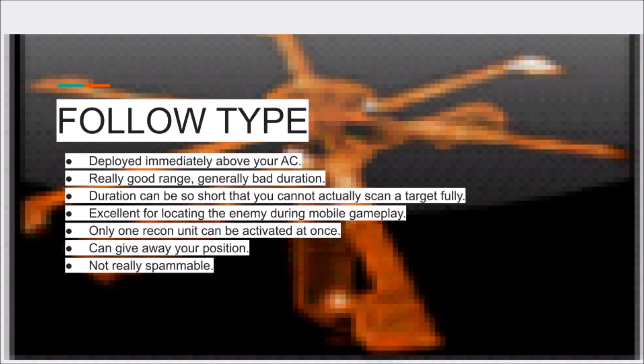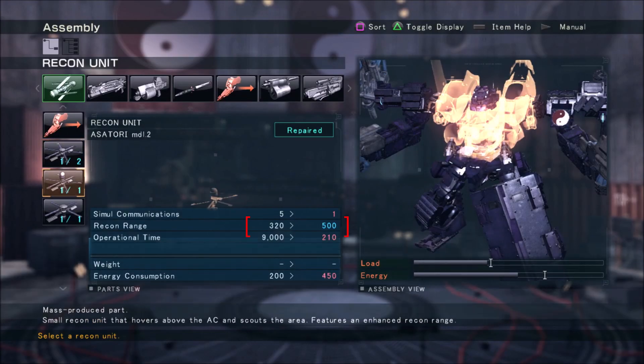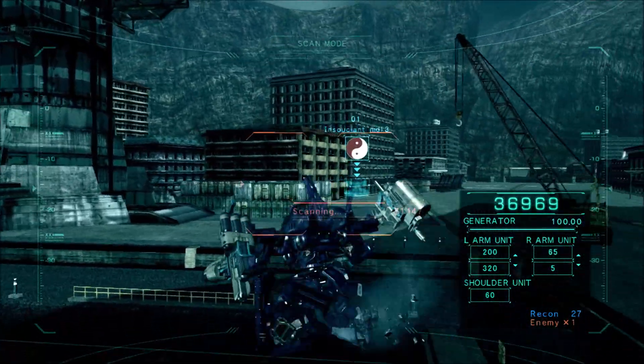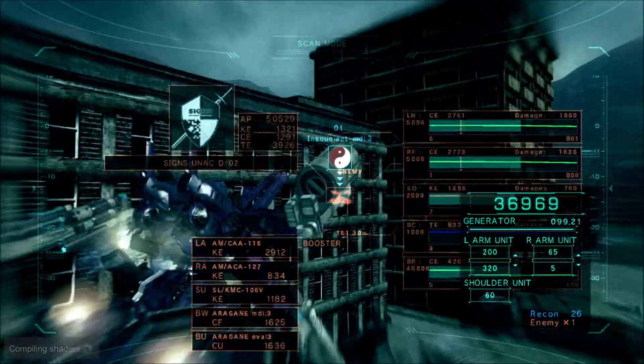Follow-type units are easy to use, but you can only throw out one at a time, although they tend to have pretty good range. This type is suitable for highly mobile ACs that need to carry recon detection into an area and don't have time to set up a network of sticky units. While follow-type recon units tend to have good range, they have poor duration. It's entirely possible your AC's head part won't have powerful enough scanning stats to complete a scan before the recon unit's duration elapses — particularly when using the Assetatory Model 2, which gives you only 3.5 seconds, which the Roland can barely do.